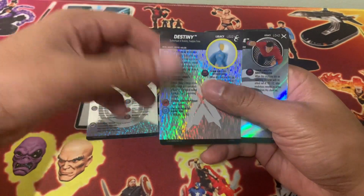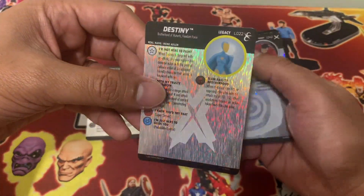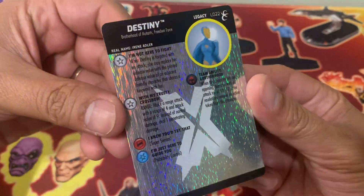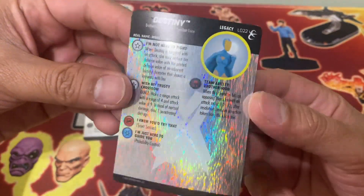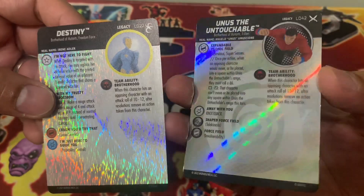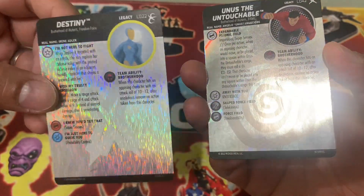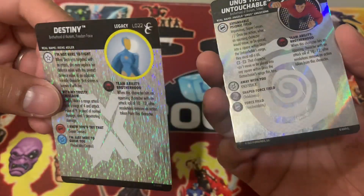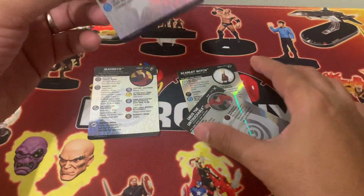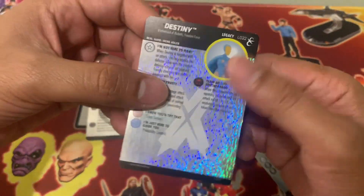Legacy cards, especially the first versions, are really, really shiny. The foiling on this one is different from the other — this one seems to be diagonally foiled, whereas the other one seems like a vertical rainfall foiling.